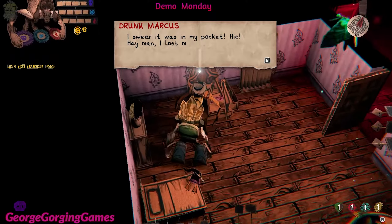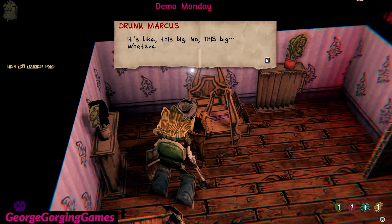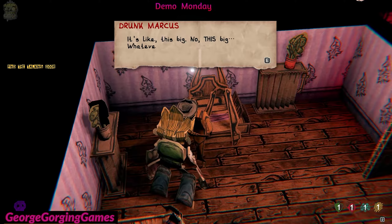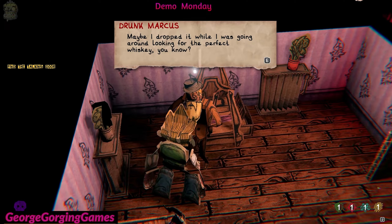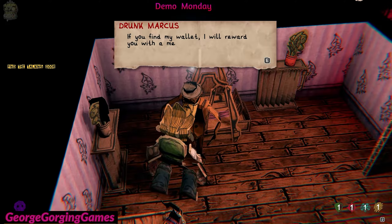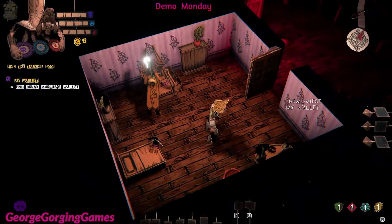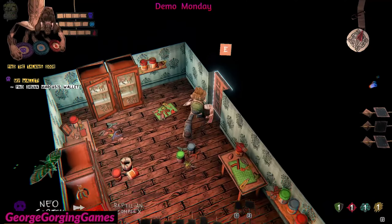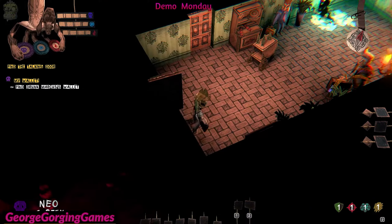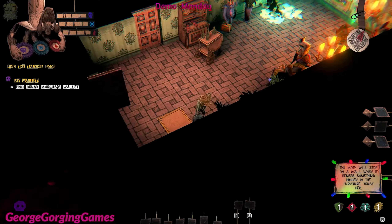'I swear it was in my pocket.' 'Hey man, I lost my wallet — it's a big full black wallet, like this big. I might have had a few too many drinks. Who knows, maybe I dropped it while I was going around looking for the perfect whiskey. Bye now.' 'Okay, if you find my wallet I will reward you with a medal.' So there are side quests too! The moth will stop at the wall when it senses something hidden.